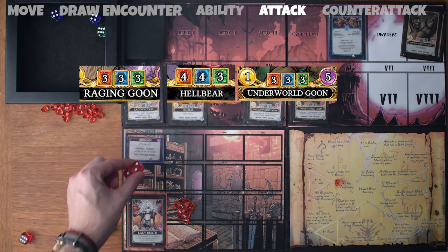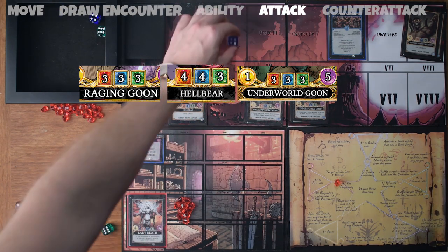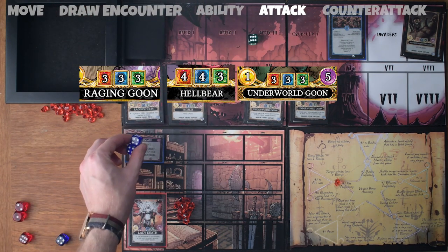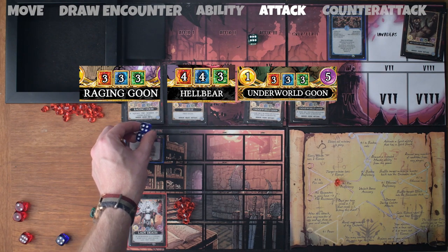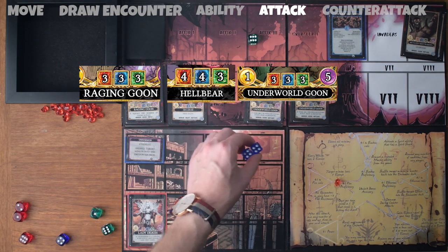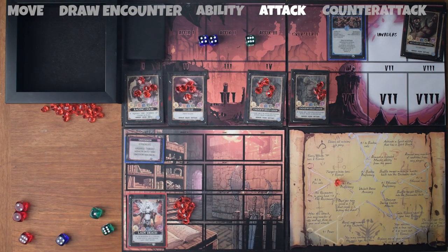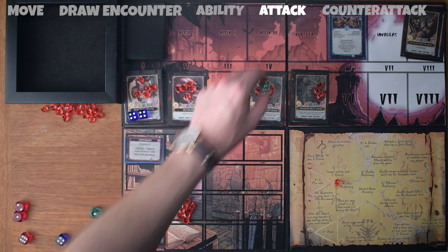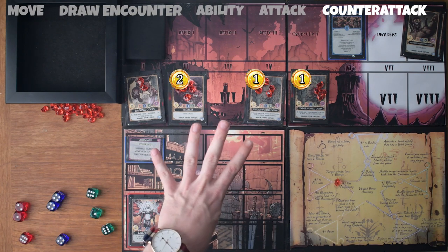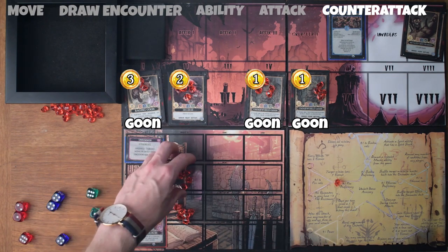For our shadow, I've got two fours and a six in ethereal. The fours are going to beat the shadow resistance on the raging goon. I'll be able to deal damage to the hellbear with its resistance of four, and the underworld goons have shadow resistances of three. The six is going to beat all the ethereal resistances since they're at three for each. For my damage assignment, I'm going to put them all on the raging goon. For the counterattack, I take one from each of the underworld goons, two from the hellbear, and three from the raging goon — taking seven damage total.